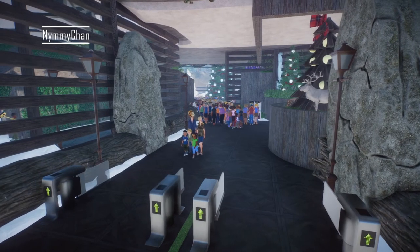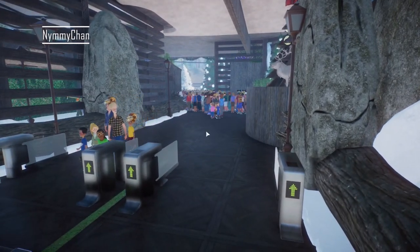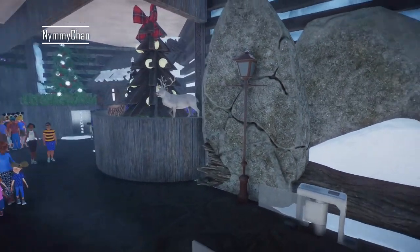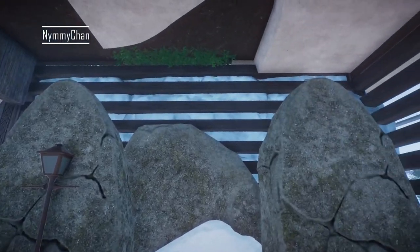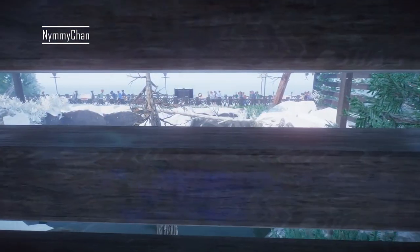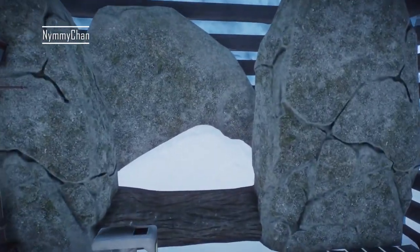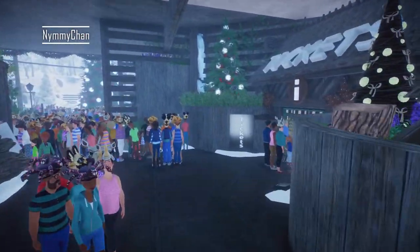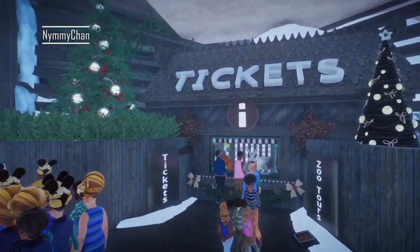Welcome back to the actual zoo tour. Today we're in the arctic zoo which was made by myself. Here we are in this beautiful entrance area. Looking behind us we can see guests out there that are freezing because it's snowing. We have staff facilities here, and behind here is actually the penguin habitat — but we'll come to that later. You walk in and can get your tickets here; it's lovely decorated.